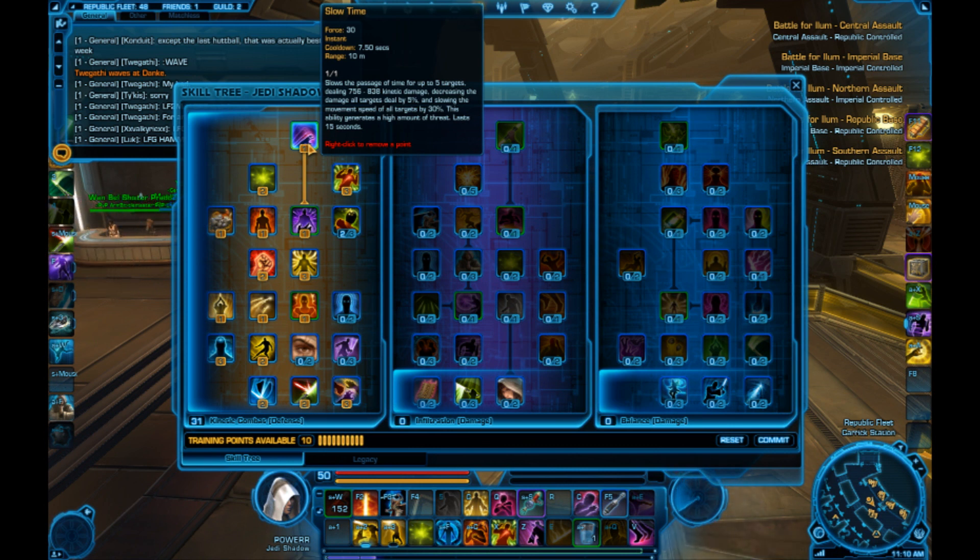The Grand Master talent is Slow Time, which is so great because now Shadows have an AoE Snare. On top of that, not only does it do around 2k damage to all targets — especially when you pop all your cooldowns — but it's also a damage debuff, reducing damage dealt by all targets by 5%. So it's awesome when you're fighting Zergs, doing small man fights, and for peeling.